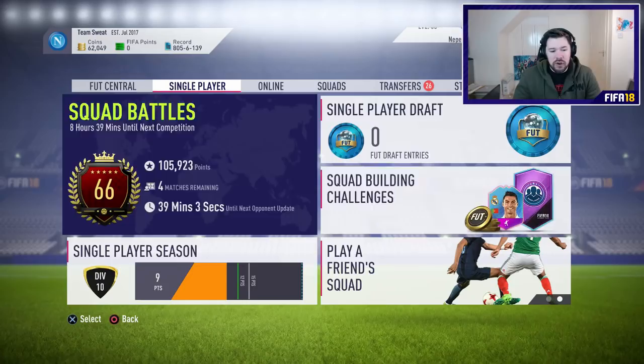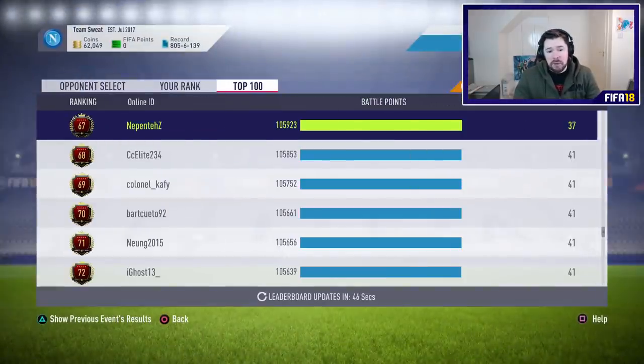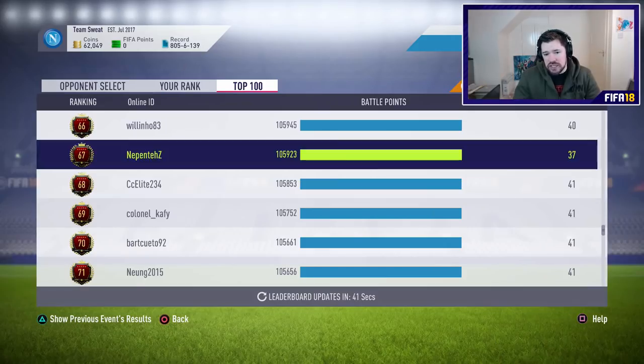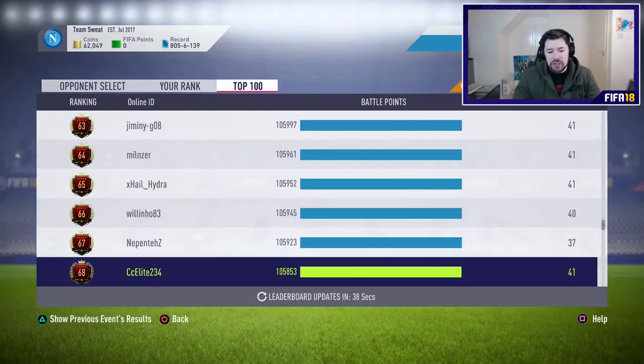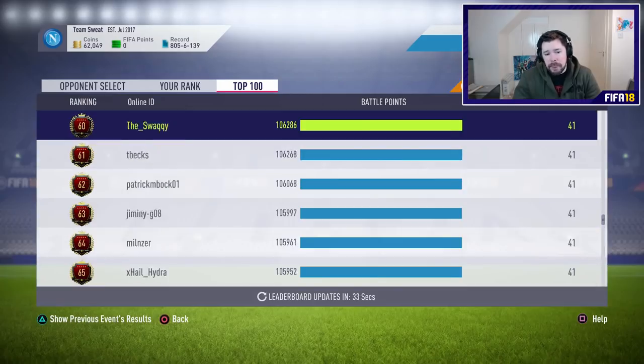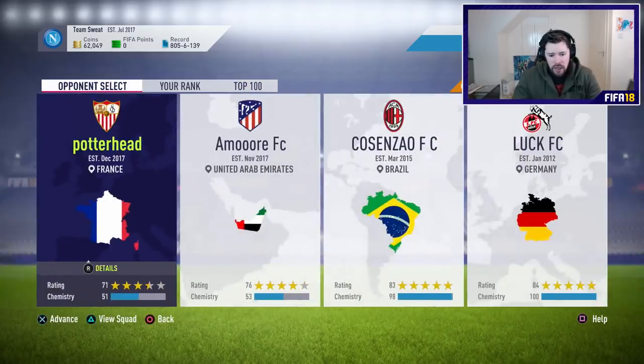Today I'm going to give you basically a first look at how I play Squad Battles on Ultimate Difficulty, how best to utilize your team against Ultimate Squad Battles. I'm currently 66th in the world with 38 minutes before the next refresh - that's me with four games in hand. I've got 106,000 points in just 37 games and I've been getting about 3,000 points per game on average.